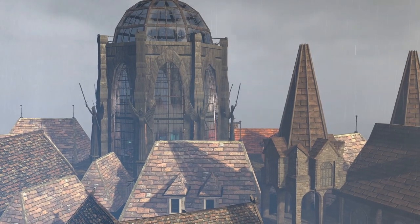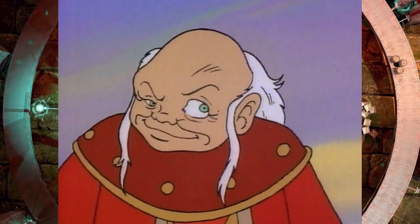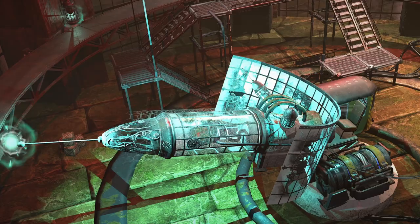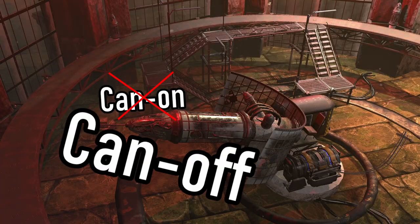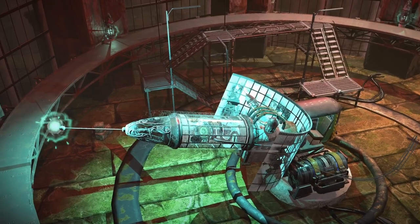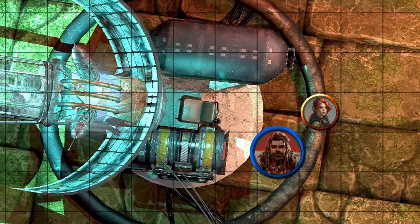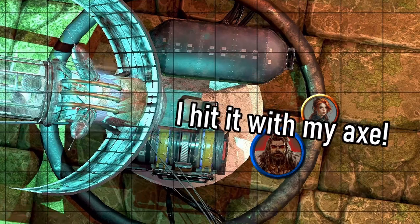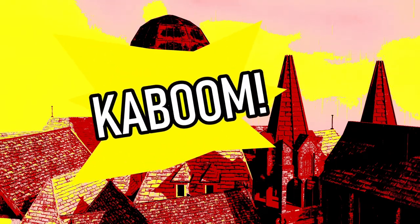One of the best parts about this map is the potential for creative interaction. A savvy Dungeon Master can introduce all sorts of scenarios where players can mess with the electric cannon. Maybe they can find a way to shut it down, or perhaps they can increase its power to use it against their enemies. Imagine the excitement as they scramble to overload it just in time — the effects are up to your imagination, offering endless possibilities for exciting gameplay.